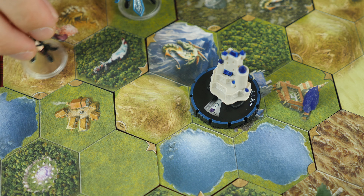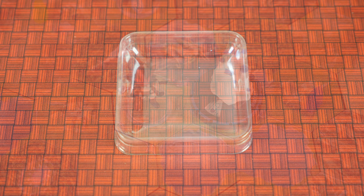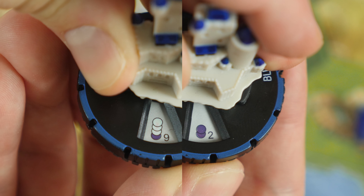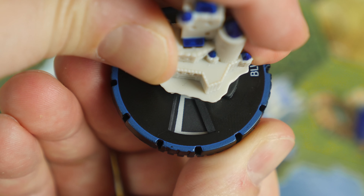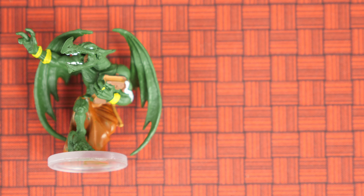Once you've collected some violations, you may move adjacent to the town hall to begin planting evidence to blackmail the mayor. For each violation you trade in, lower the town hall's corruption by one. Once the corruption level reaches zero, you've successfully blackmailed the mayor, and it's time for your final showdown. This miniature represents the physical manifestation of the real-life mayor of Detroit, Mike Duggan.